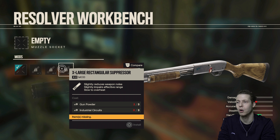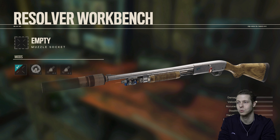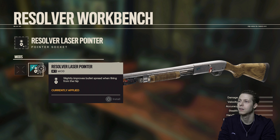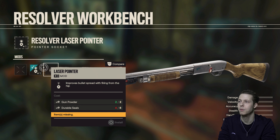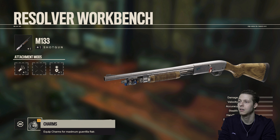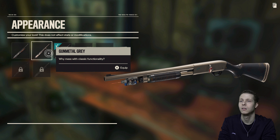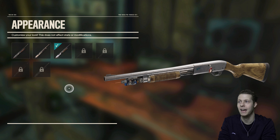I don't look like I've got enough. We need industrial circuits and durable seals. We've already got the little laser — we don't need much else for that. We'll keep it looking like that; it looks pretty nice.